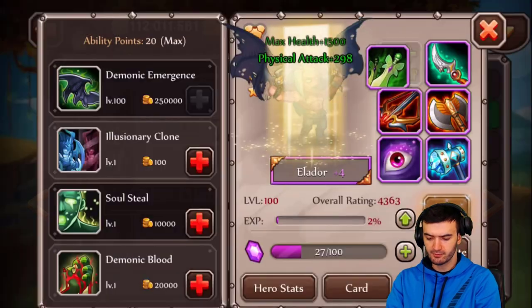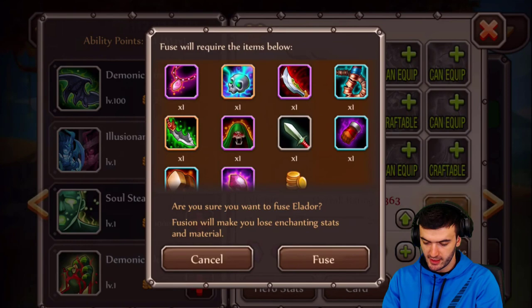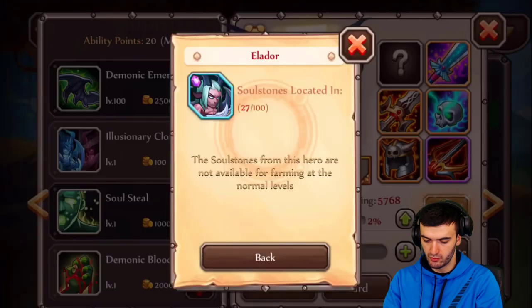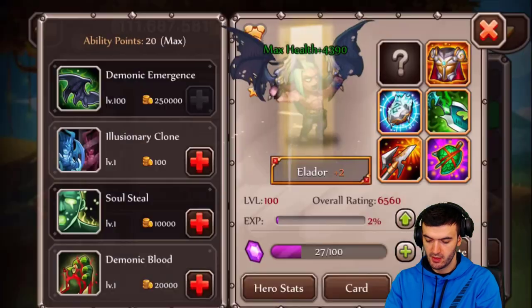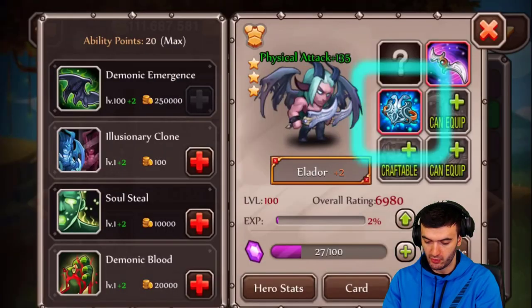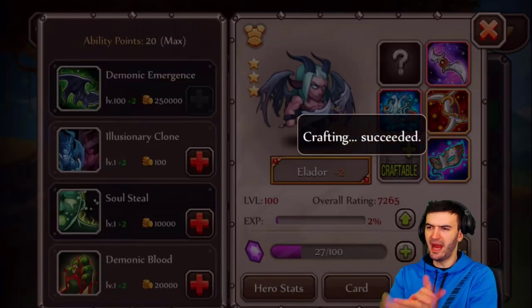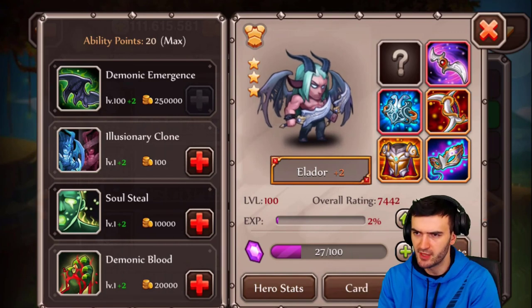Let's take him to orange — one more — there we go, orange plus two. Alright, maxed out. I'm just gonna give him all the equipment here. I'm starting to run low on equipment, that's not good. There we go — Eldor at orange plus two with all equipment items on him.